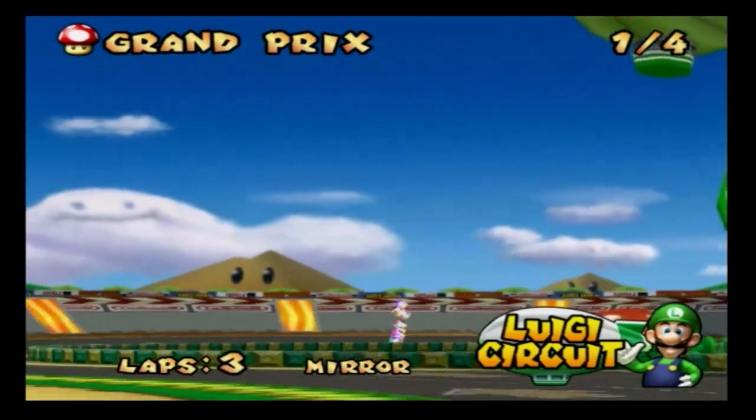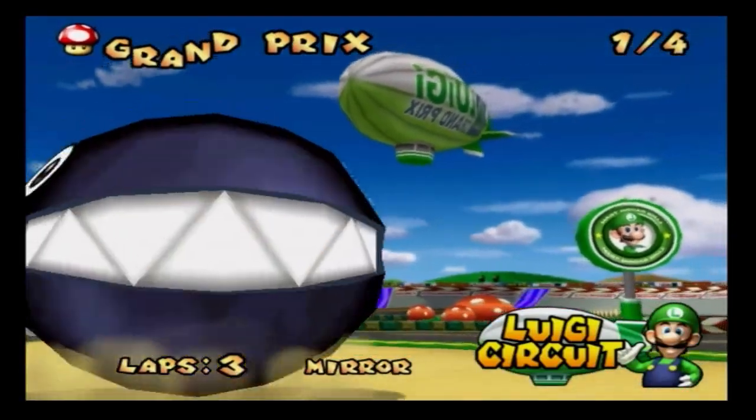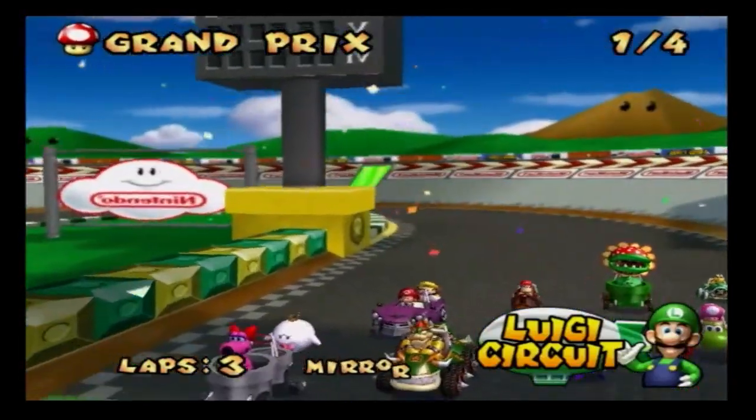Alright, now it's time for Mirror. We have to do Mushroom Cup, which features Luigi Circuit, Peach Beach, Baby Park, and Dry Dry Desert. Let's get started. Doing Mirror Mode — and Mirror Mode, you know, when you look in the mirror, everything's backwards. So yeah, let's see how well I do here.